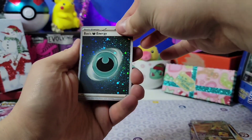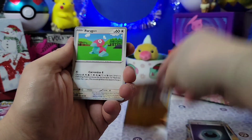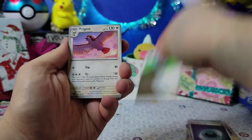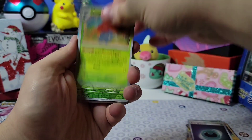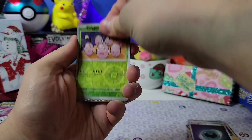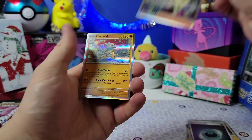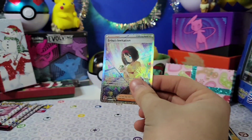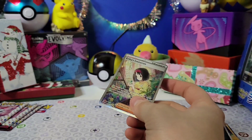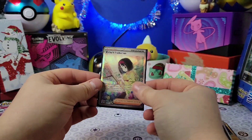Oh, now we got a holographic dark energy — very nice. Exeggcute, Clefairy, Machop, Poliwag, Staryu, Kabuto, Gloom, Exeggutor... Erica's Invitation! That's exactly what I was just talking about — and a Mankey! Look at that, we got the Erica's Invitation card. Very nice, let me put that in a sleeve because I'm pretty sure this one is worth something.